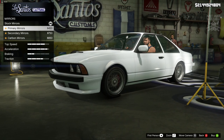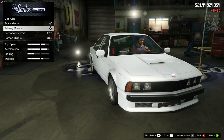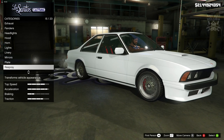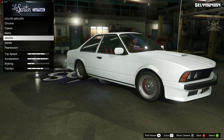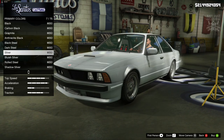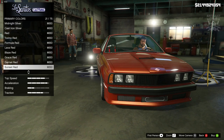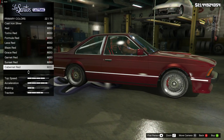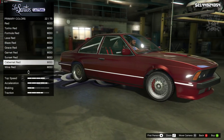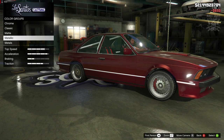Then we've got the mirrors. We've got primary mirrors, secondary mirrors, and carbon mirrors. The chrome actually has that old school feel to it, but there's not much else chrome on this car so I'm going to go primary for the mirrors. Skipping the plate, and for the respray I'm going to go metallic white — actually looks really cool. Black looks awesome as well, red is a good color for a BMW, silver too. Actually I really like that cabinet red — it looks awesome on this car, it's got a real old school feel to it. So metallic cabinet red it is for the primary color.